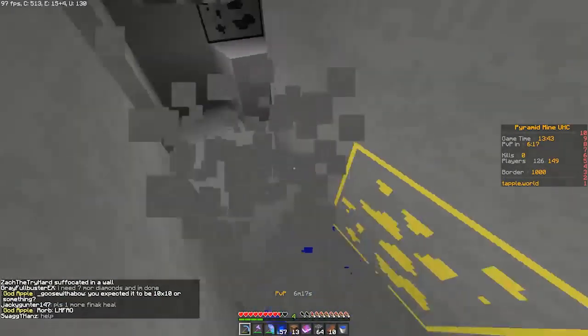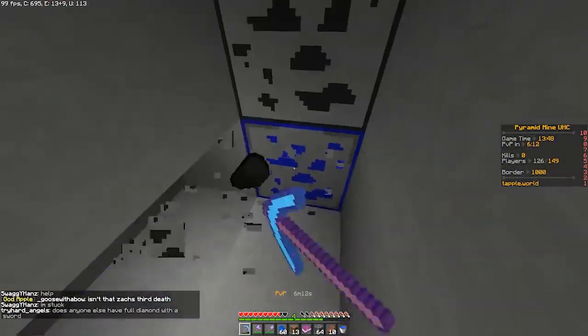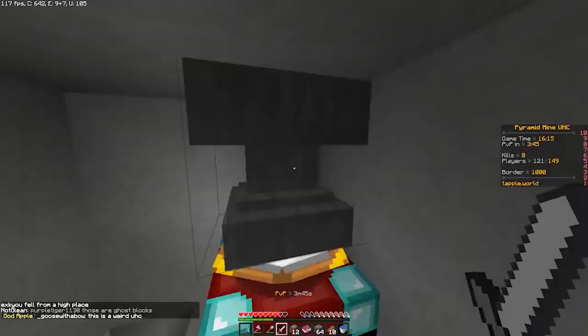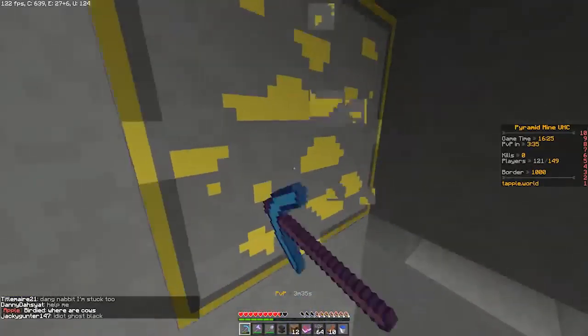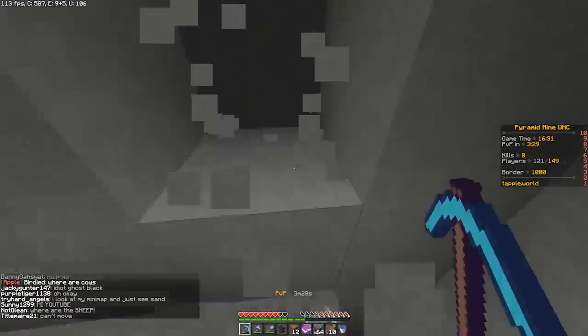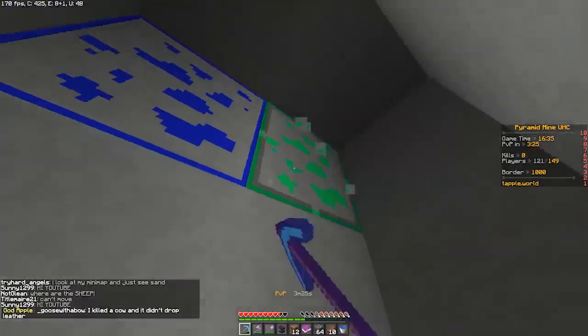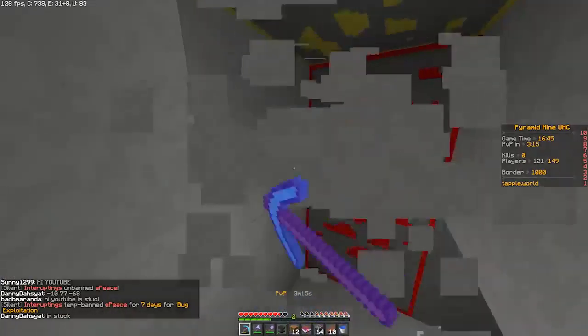I enchanted some iron swords together - boop that and boop that - and yes, we have sharp three so quickly! This is so nice. Things are looking good. I think we could maybe even get a sharp four if we really needed to. We still have like six minutes before PVP. Combine, combine, combine - yes! We have two sharp three swords. We just need 10 levels and then we can get sharp four. That's going to be faster than I expected. We're also currently at 19 diamonds - we need five more for full diamond. Still got three minutes before PVP. We're definitely going to get full diamond.